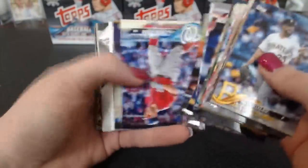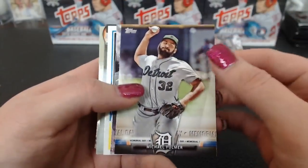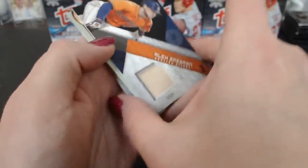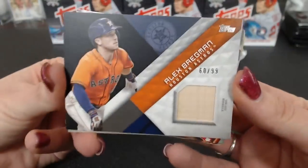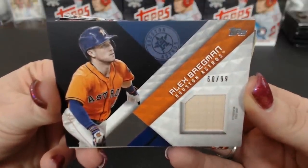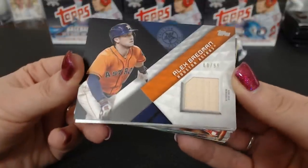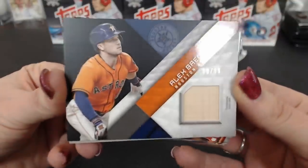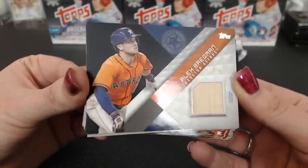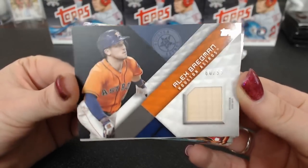I'm going to go a little bit slower through this first box, then I want to do a balance of appreciating all the inserts without boring you guys. A Memorial Fulmer, Sensations Yu Darvish, Tanaka '83, and a Bregman to 99 — relic. Who's got Houston? Astros Cards has the Astros. These relics are really matte — only the stripe in the middle with his name is shiny, everything else is matte finish. It kind of looks cool.